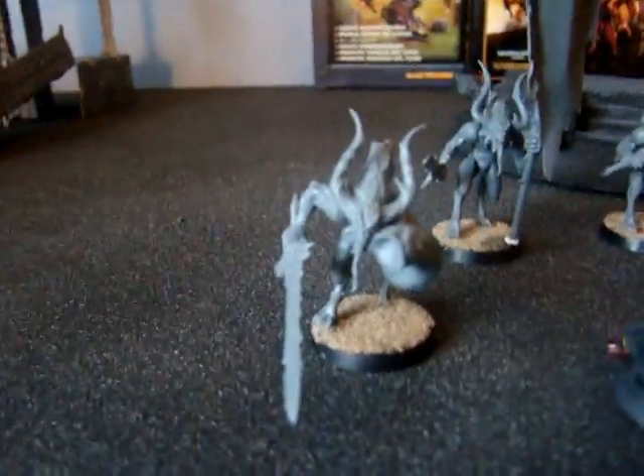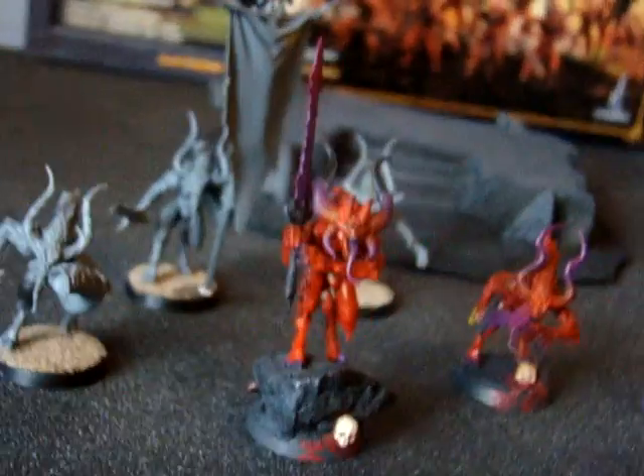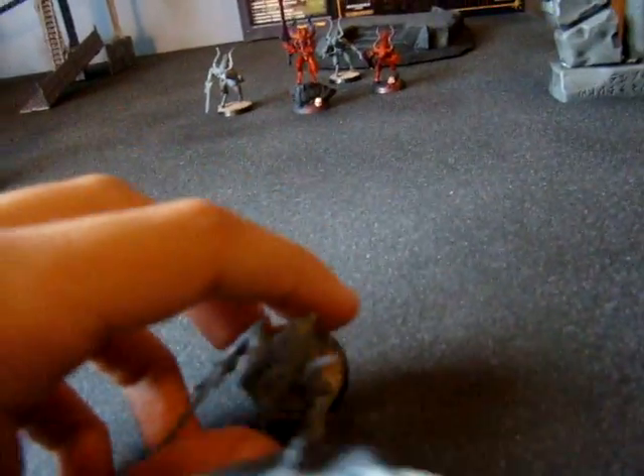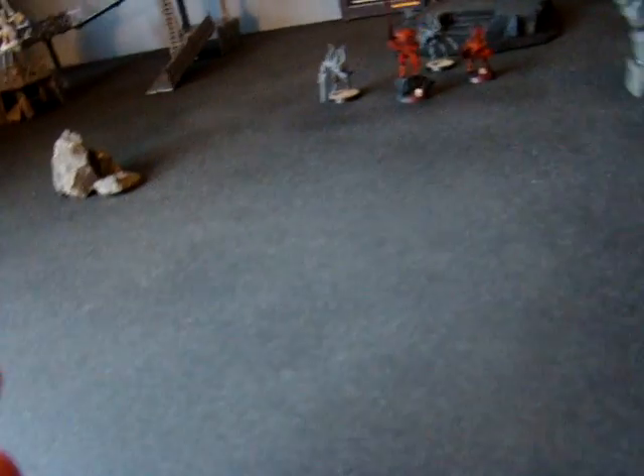This is all I got so far with the blood letters. They've still been going pretty slow. I have full command though — the champion, one with instrument, and then the standard bearer. And I really like the standard bearer model, it's one of my favorites for the blood letters. I like how it comes with two banners so they all don't look the same. I'm only gonna have two squads, so that's perfect right there. And then I just have two normal guys.